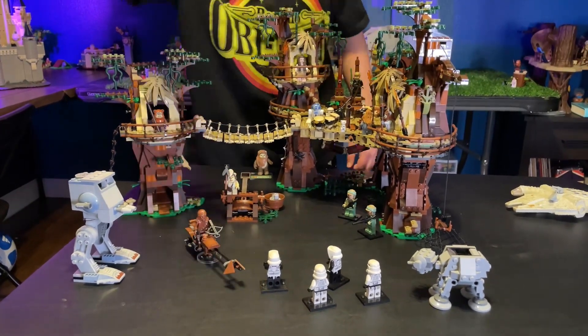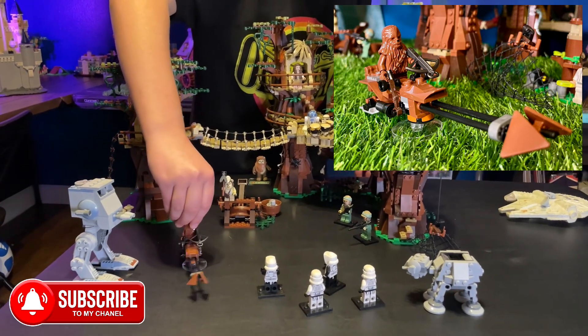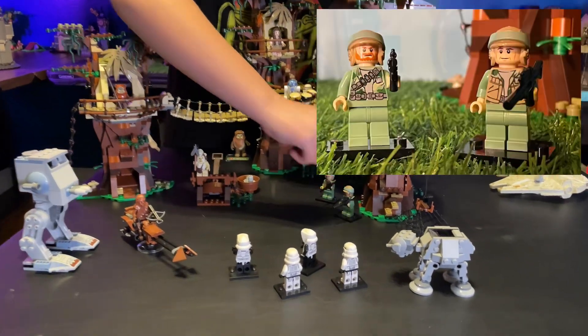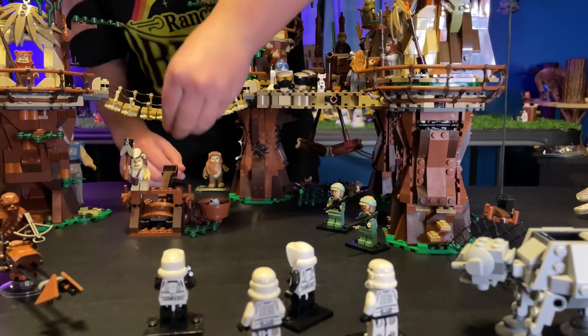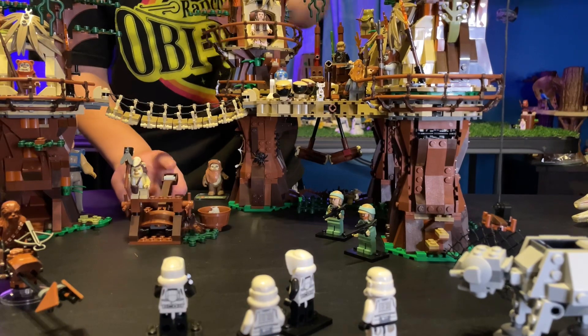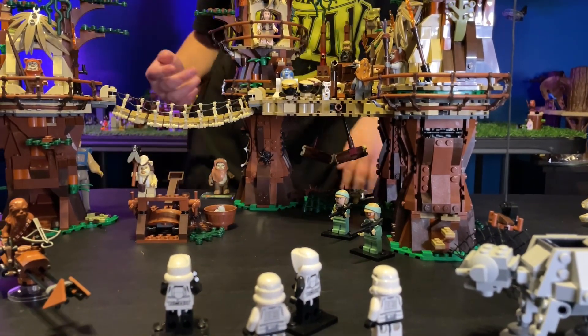And then Chewbacca took over the biker. He's trying to get them. If we start down here, we've got these guys too, and we've got where they launch it right here. You can just grab one of these pieces right here and put it in, pull back, and just launch it like that. So that's how it does that.